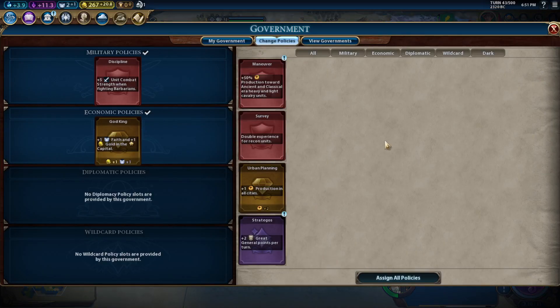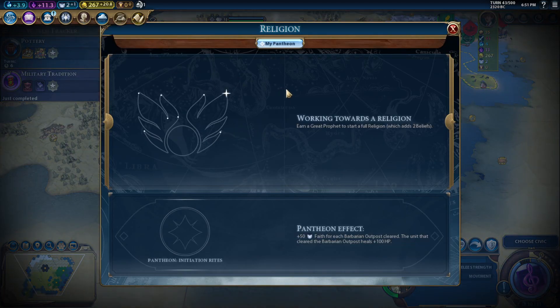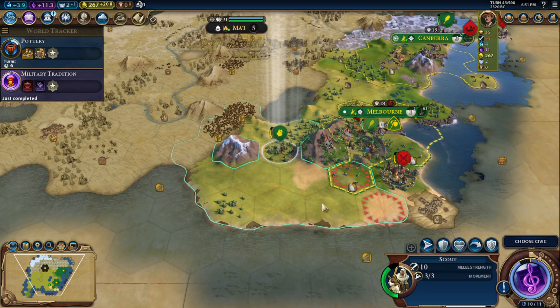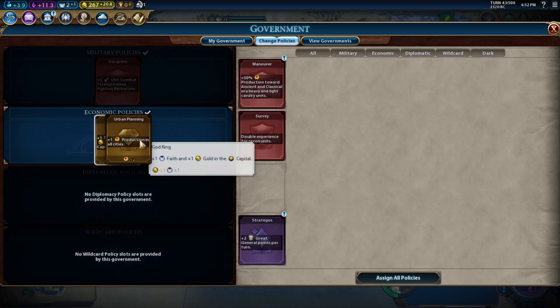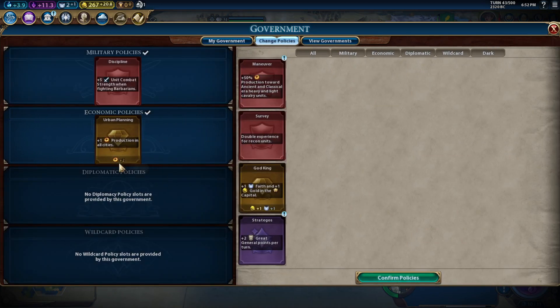I've already got my Pantheon. So I think we're just going to get the extra production here — one production per save, so it's a total of two production.